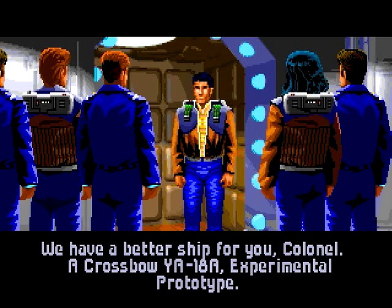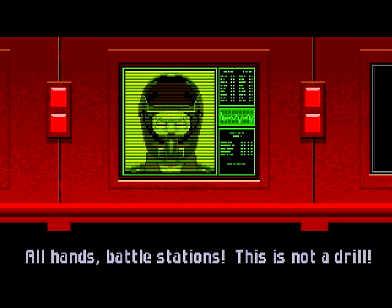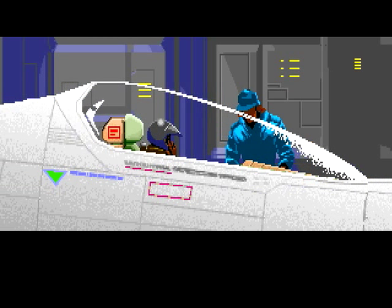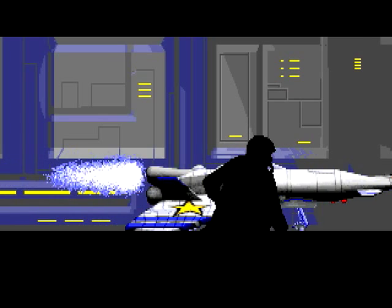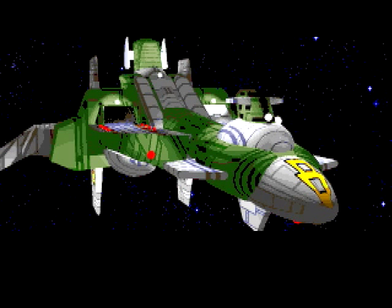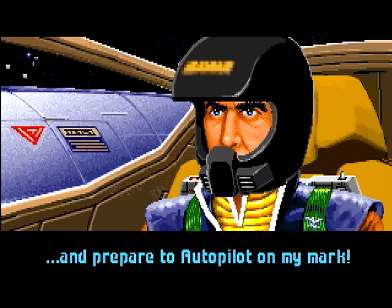We have a better ship — a Crossbow. Angel was telling us a little bit about this; it's kind of like a bomber. All right, let's do this. This is not a drill. We don't even get to see the ship type before we're already in it. Let's see what it looks like — oh, it looks pretty cool. Looks like it could be pretty intense. Launching sequence from the Gettysburg. Crossbow assault wing, this is Colonel Buster. Fall into the V formation, arm the torpedoes, and prepare to autopilot.